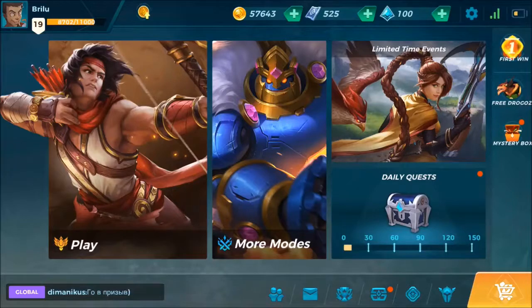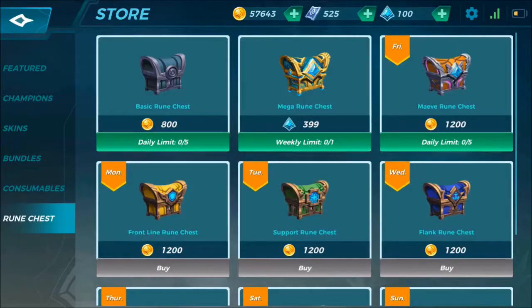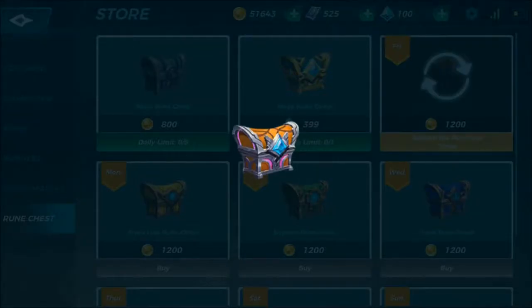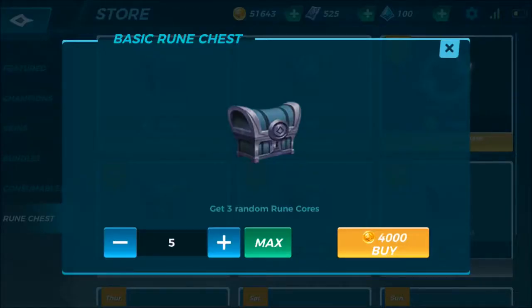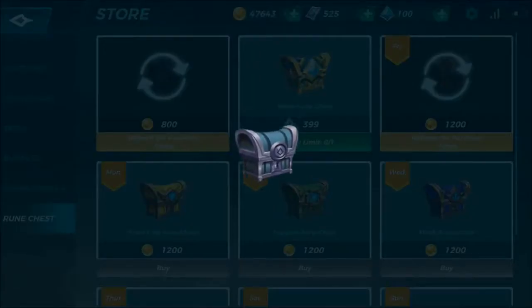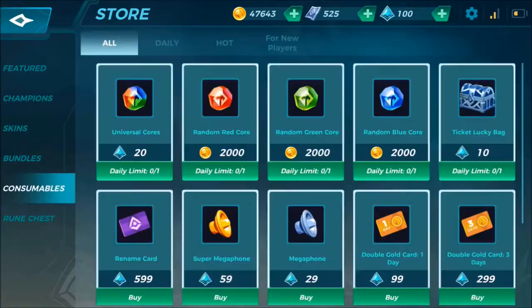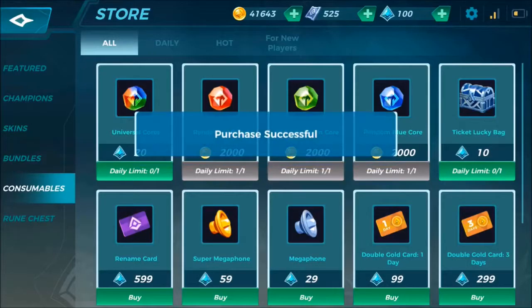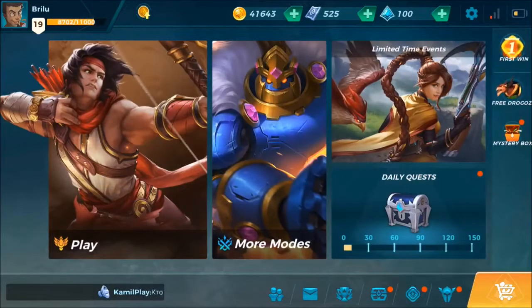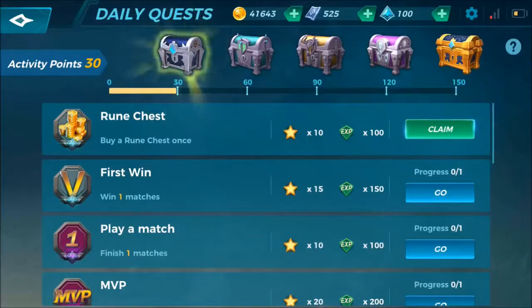What you can spend gold on are the chests in the shop and the spin wheel, both of which reset every day. Those are literally the only things you can buy with gold, so you might as well get them. They give you runes, which basically help make your champions even better. Each day there's a new specialty rune chest and a basic one you can buy with gold. Then you can do the spin — your first spin is free, then it goes up in gold after each spin. I usually spin until about 5k gold.